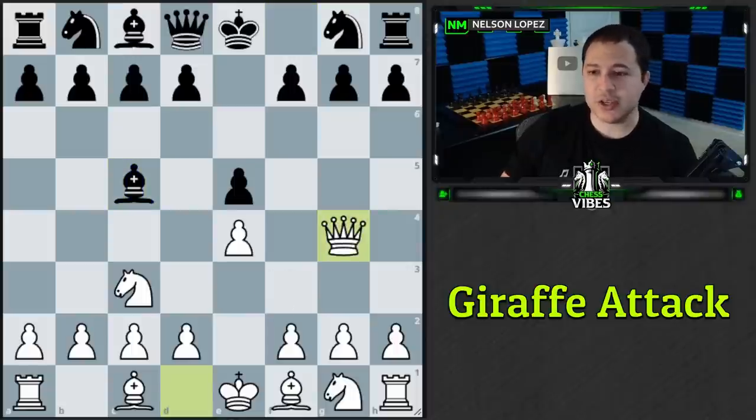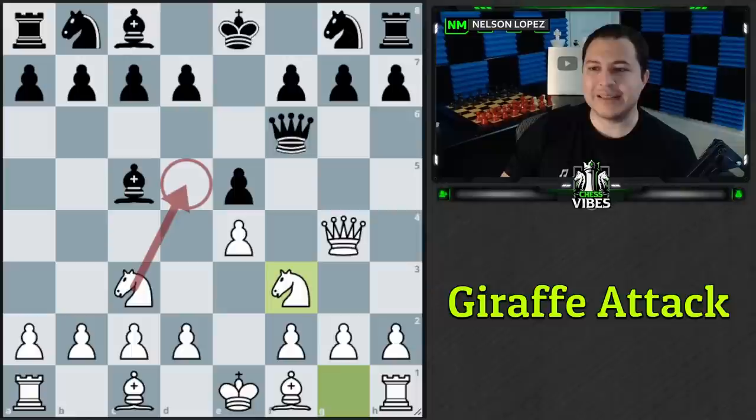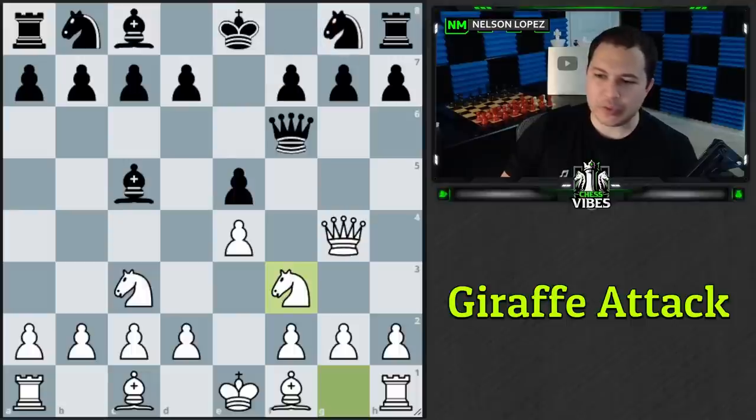The Giraffe Attack takes advantage of that early bishop development. The threat on g7 causes black most of their problems. The only move that equalizes is knight to e7, which prevents the knight d5 threat. But most players don't realize that and will play knight c6 or knight h6. From the position after knight f3, white has a 67% win rate.